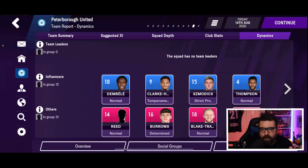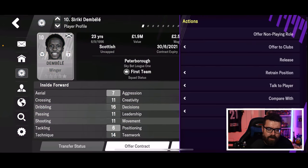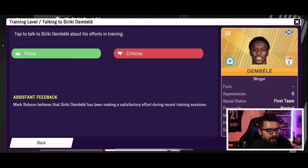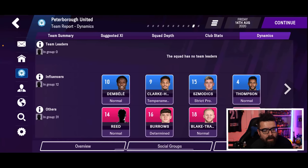We have no team leaders but we've got twelve players who are influential. For the licensed teams you get the little player pictures and the proper logos in there as well. There's also improved player interaction — if we go to a player's actions and talk to the player, this is much more detail on the man-management side of things. Anyone who has played a lot of the PC version will know just how important morale can be once dynamics and player interaction come into the game.